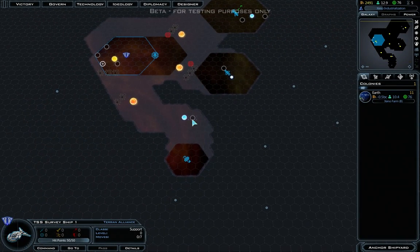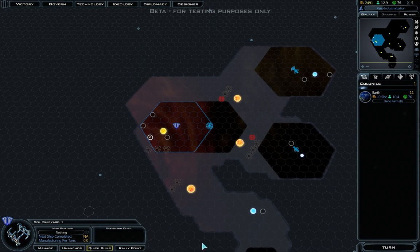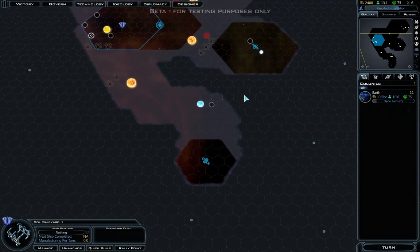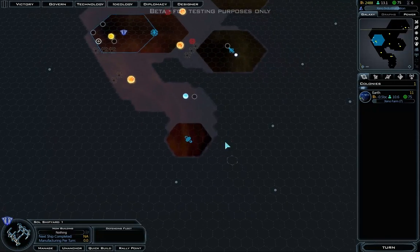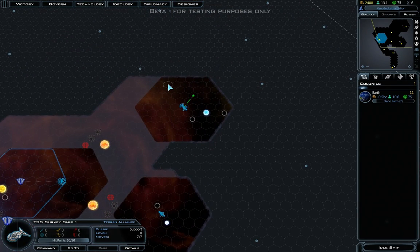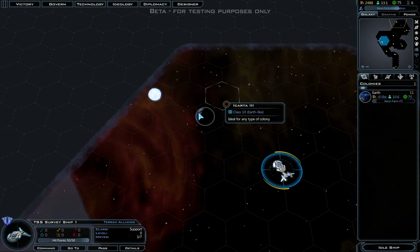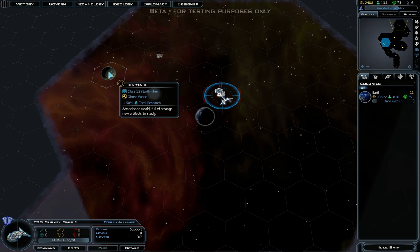In Galactic Civilizations 2, the type of sun determines if there are many habitable planets around it. Red giants like Zubaz, white giants, and white dwarves really don't have habitable planets — you need to find a nice yellow sun similar to our Sol, which has habitable planets around it. So this red giant isn't going to have anything. But I have found my first habitable planet: Encarta 3, ideal for any type of colony, class 10, Earth-like. And there is also another one: Encarta 2, class 12. Planets now possibly have bonuses.